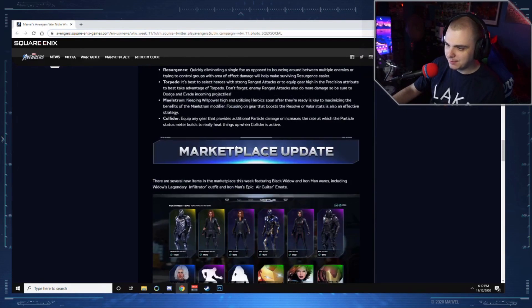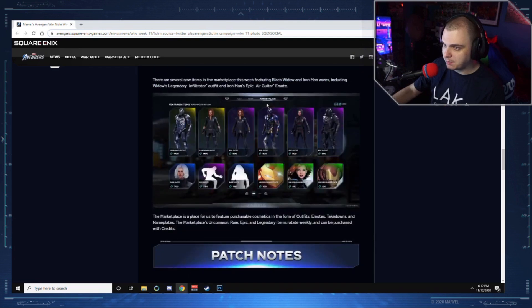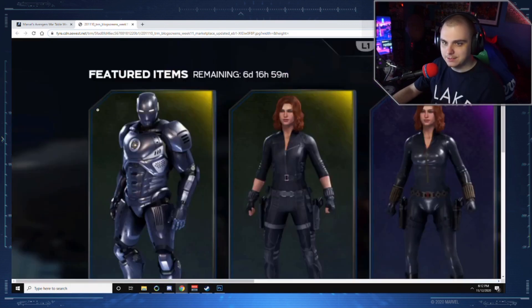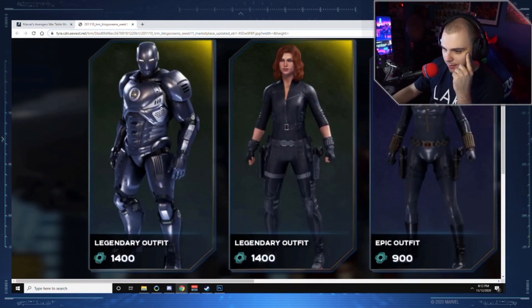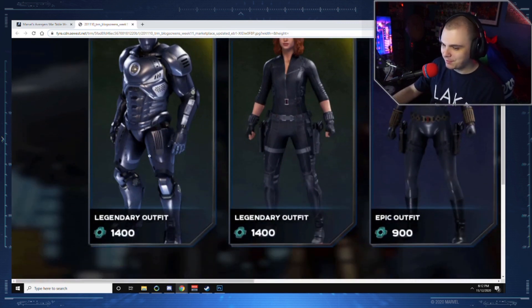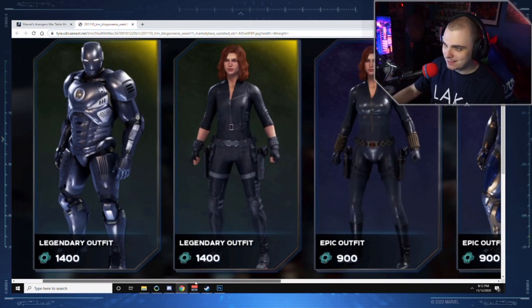There are several new marketplace items this week featuring Black Widow and Iron Man, including Widow's Legendary Infiltrator outfit and Iron Man's Epic Air Guitar emote. Let's open this up. This is kind of like a recolor, but it's not a bad recolor — it's a little on the bluish-gray feel. Not the worst, but definitely not the best.